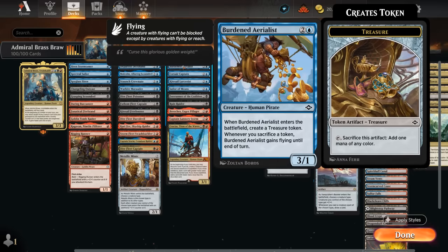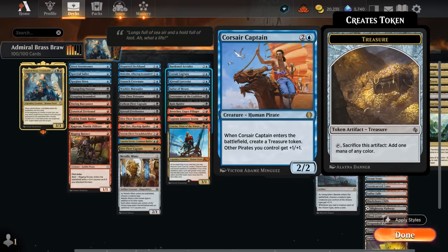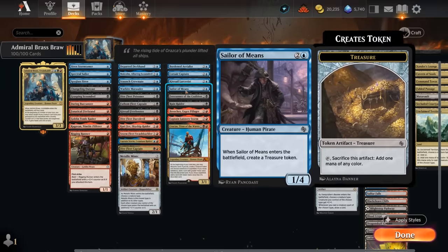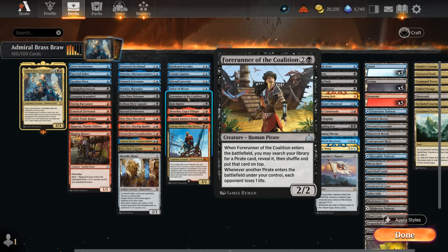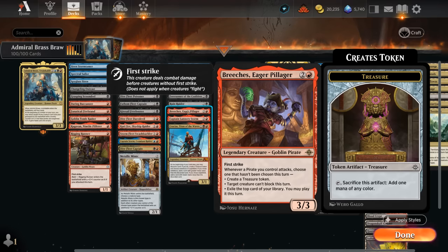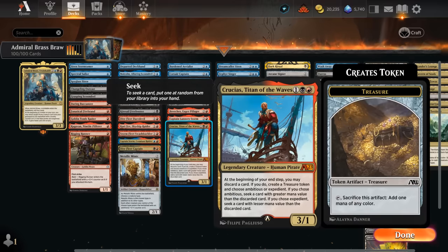At three mana there's the Burdened Aerialist, a 3/1 that makes a treasure when it enters, setting up a turn for Admiral Brass. Whenever we sacrifice a token the Aerialist gains flying until end of turn. Corsair Captain makes a treasure when it enters and gives other pirates we control +1/+1 — a nice anthem effect. Kitesail Larcenist can turn one of our own creatures into a treasure alongside an opposing artifact or creature, acting as removal and helping us ramp. Sailor of Means is a 1/4 making a treasure token. Forerunner of the Coalition can tutor up any pirate and whenever another pirate enters we drain the opponent for one. Ruin Raider provides extra card advantage with raid. Breaches is perfect here making extra treasures when our pirates attack, can prevent blocking, and exile the top card for extra card advantage. Lannery Storm makes extra treasure tokens when played on curve and picks up one more power whenever we sacrifice a treasure token.